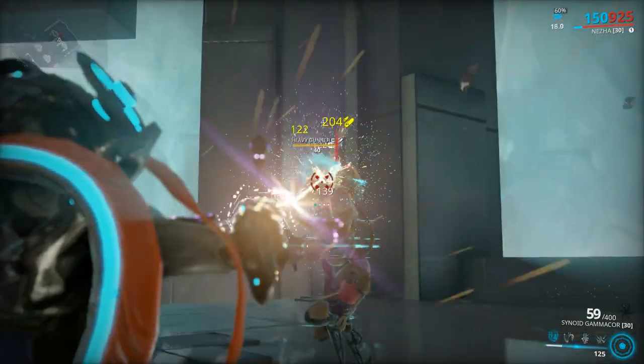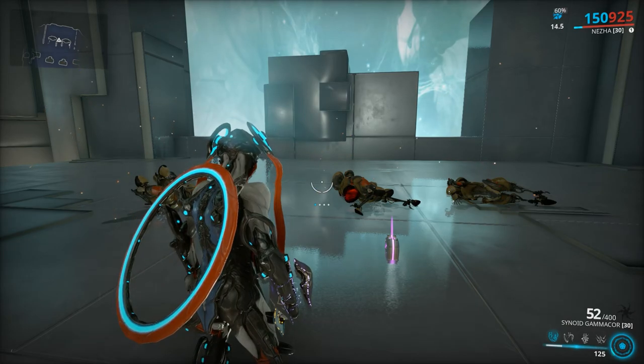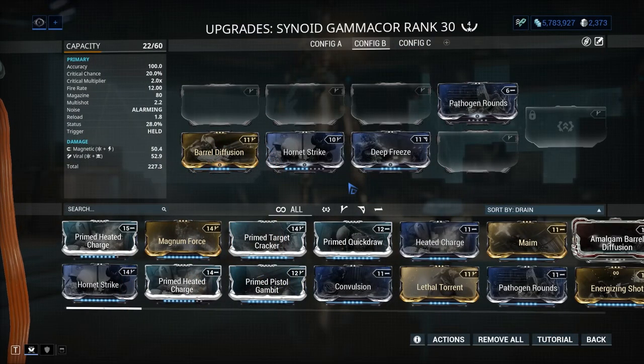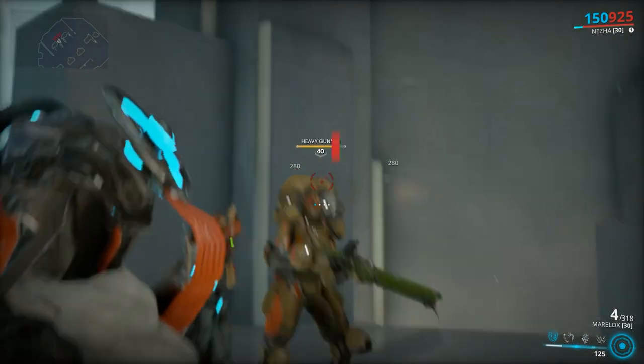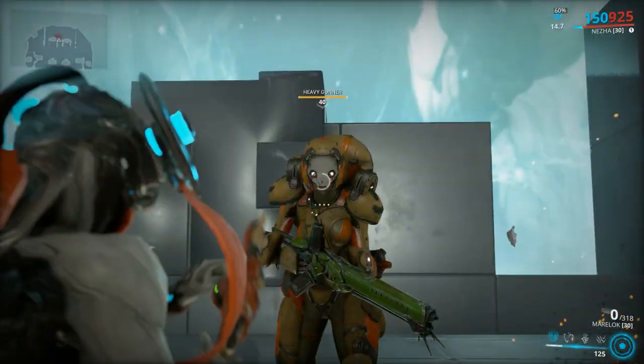Mastery rank 7: Synoid Gammacor. If you remember the start of the video, I said I don't suggest putting forma and catalyst on any weapon before mastery rank 8, but I am willing to make an exception for this weapon. I will show you the full build at mastery rank 8. For now this is what you get — don't worry, the mods I showed will fit without forma and catalyst since it has two innate polarities.